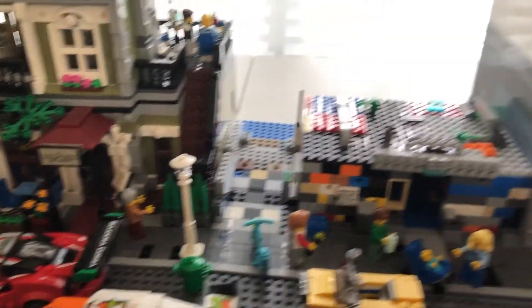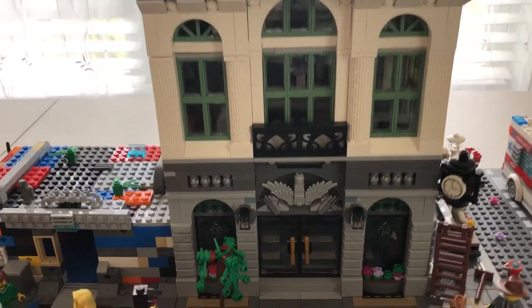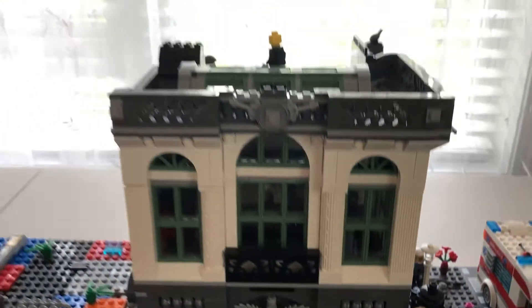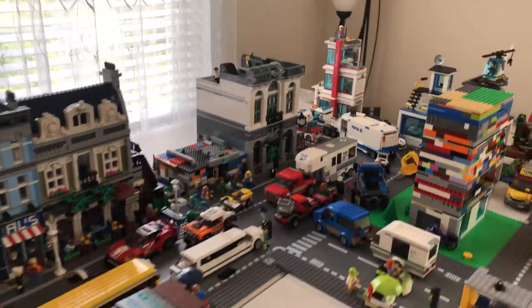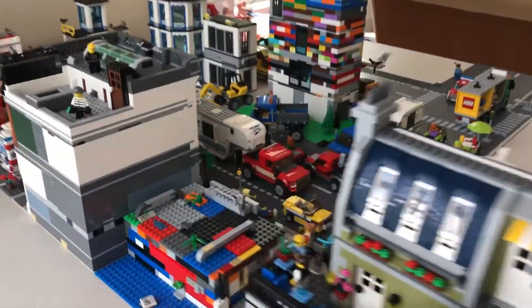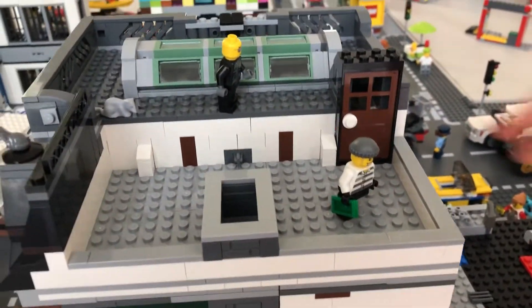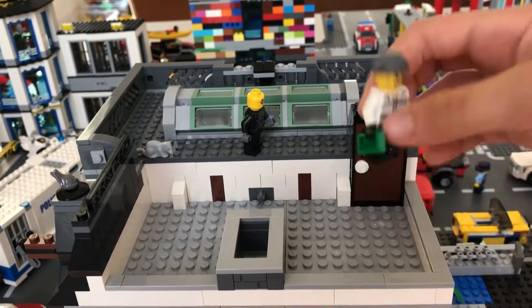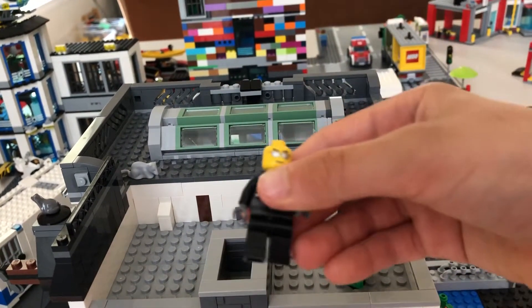Now I'll show you the brick bank. This is my first model building I ever got. This one is a bank, basically with a manager's office and all that stuff. And on the roof there is something else — there's a criminal on the roof of the Lego brick bank with a police officer that's chasing him.